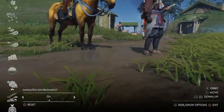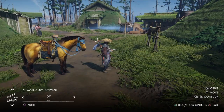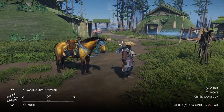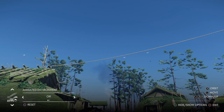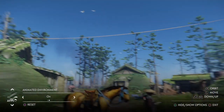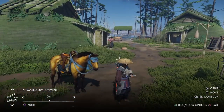Animated environment — as you can see the grass is right now moving, and if you turn that off it stops moving. In photo mode, all characters and animals stop moving; they don't move a muscle. But environments like grass, water, and wind will move. Not the clouds though. As far as I know, the birds do move, and apparently smoke does move as well, and of course the trees.